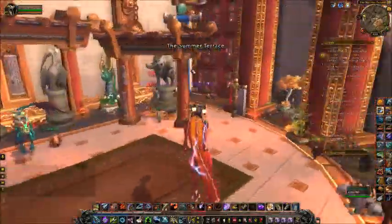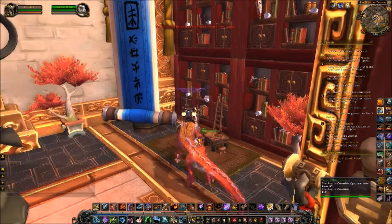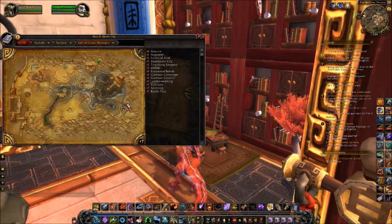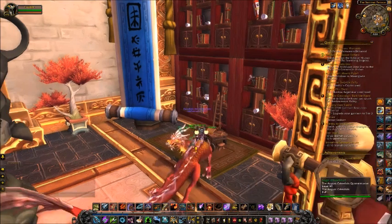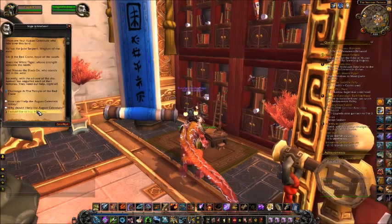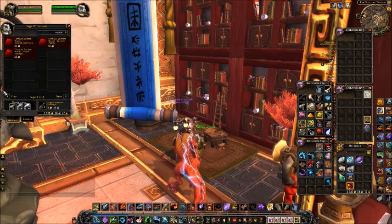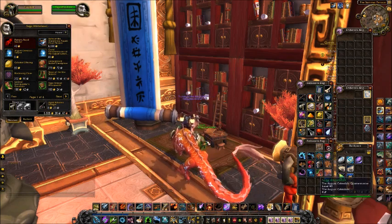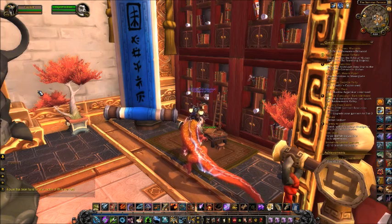If you come down here in your Shrine — I would recommend having a hearthstone here, it's a really good place especially for Pandaria — you're going to want to come over to this guy right in the corner. As Alliance I am here in the Shrine of Seven Stars, and if you're Horde you can be in the Shrine of Two Moons. For the August Celestials, come to this guy right here. Here is all the stuff they sell — they sell tabards which will help you get Exalted quicker, and then the mount once you get Exalted.